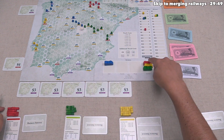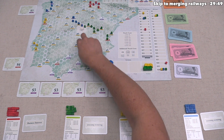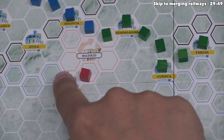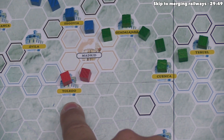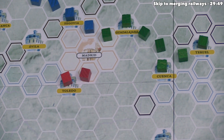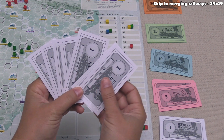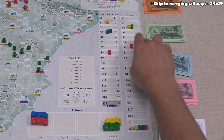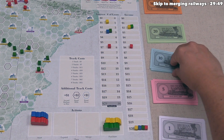Red starts a new railway near Madrid, placing two cubes: connecting Madrid to Toledo. Madrid always pays six income regardless of connection order; Toledo is a town giving two, so red gains eight income, going from eighteen up to twenty-six. They happen to have exactly seven money, so they spend it all without needing a loan. They take twenty-six income, pay eight interest — eighteen — then pay off one loan, gaining twelve money total.